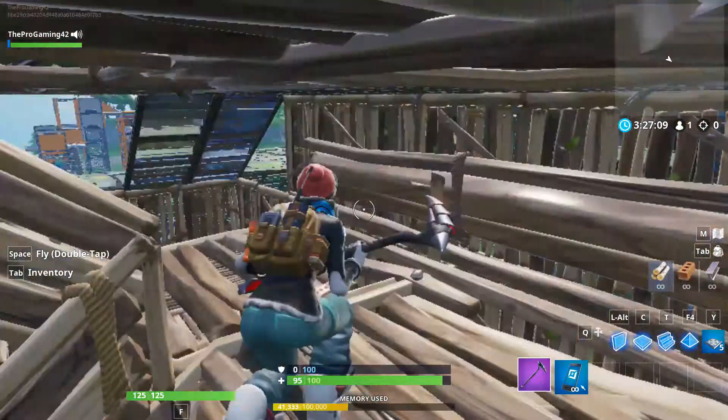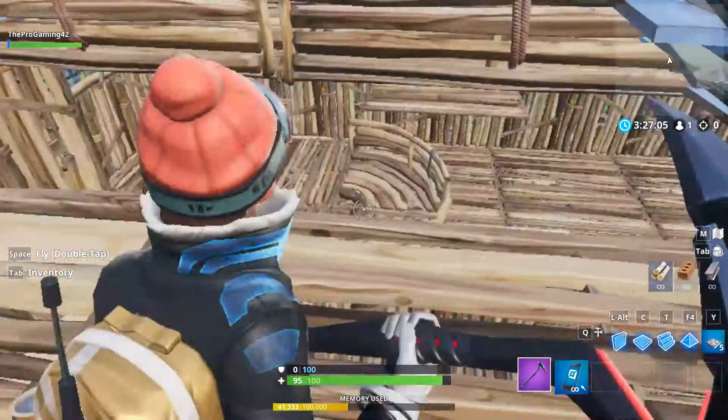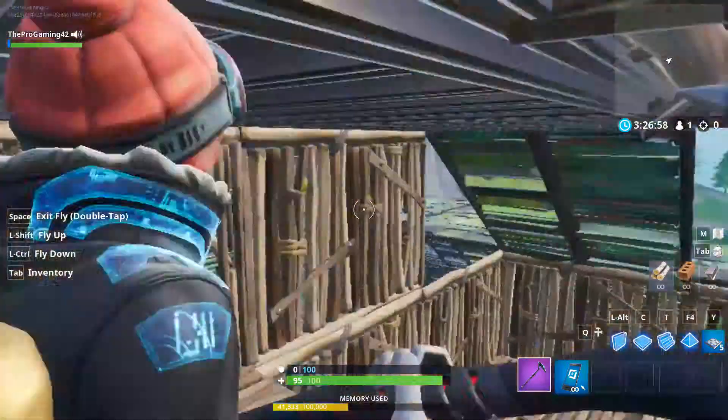You jump to there, then you jump to here, open up this door — leads you straight up to here. And up here is a rocket launcher. So yeah, that's just this little thing that I created.